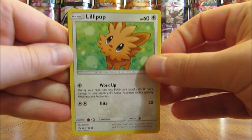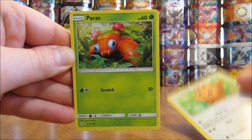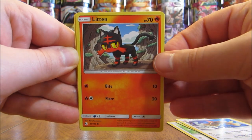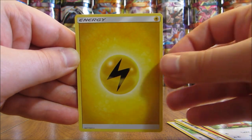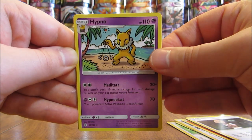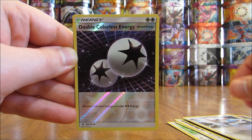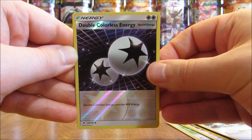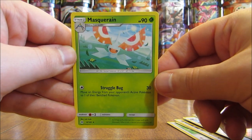This is the third to last pack here and it starts off with a Lillipup, Paras, Fomantis, Litten, Yungoos, Lightning type energy, Alolan Exeggutor, Hypno, Trumbeak, and reverse hollow of a Double Colorless Energy — a very good special energy card at uncommon rarity. And the rare in the pack is a Masquerain.